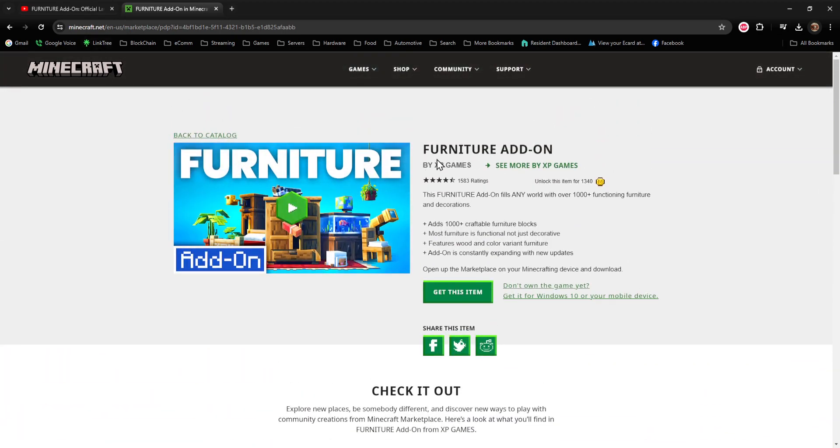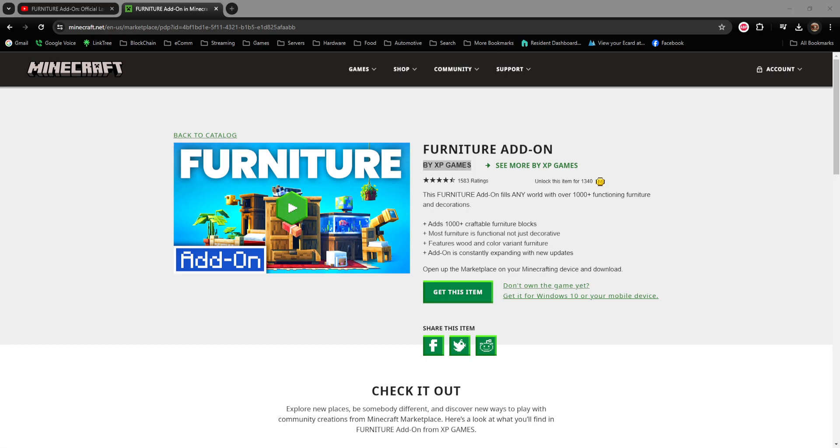If you go to the marketplace, you can find it. It's Future Furniture Add-On by XP Games - that's the important part. There are a lot of different furniture add-ons, but this one's by XP Games, so if you wanted to check it out and see exactly what it is that we are running on our realm now.